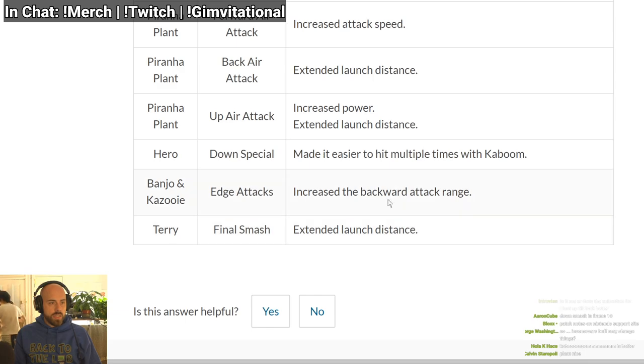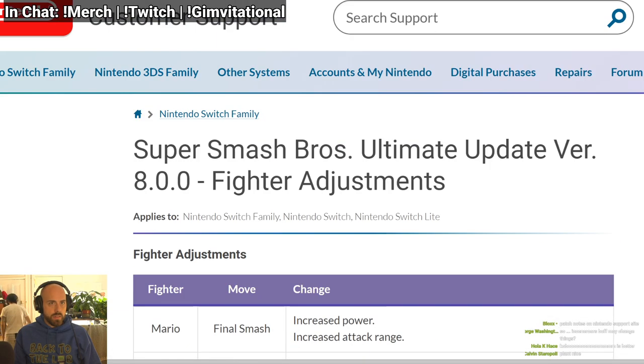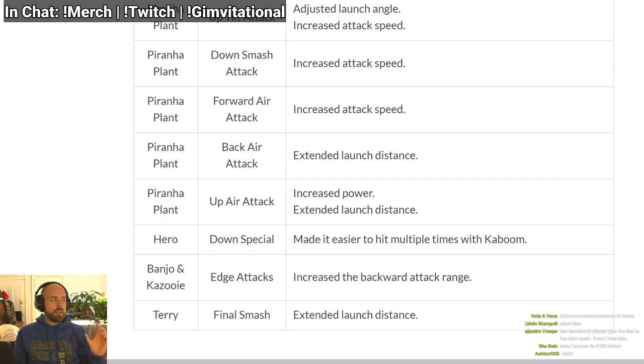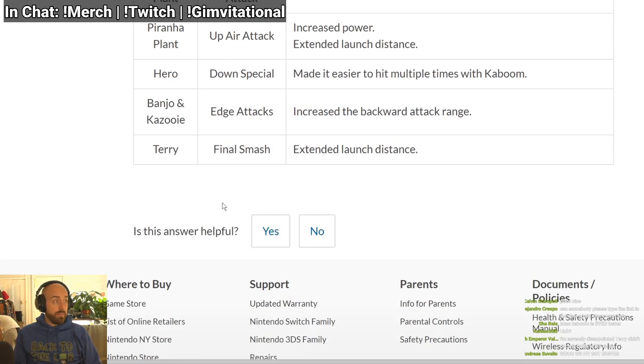And people don't fall out of Kaboom anymore for Hero. Edge attacks have increased backwards attack range — I guess his get-up attack from the ledge hits further behind him so people can't avoid it. Those are the buffs — I can't wait to look at these. That's a lot of buffs for a lot of bad characters. Oh my god, Mewtwo is going to be broken.